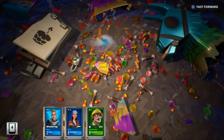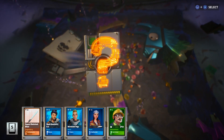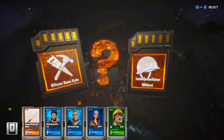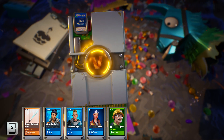Llama out! Legendary Vindertech Slicer, and then we have a Legendary Choice between Blitzen Base Kyle or Luck Demolisher Wildcat. I think I'm gonna go with Luck Demolisher Wildcat, because I got the epic version of Blitzen Base Kyle in the previous video.